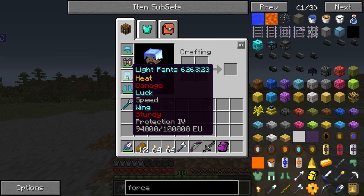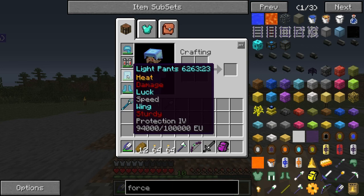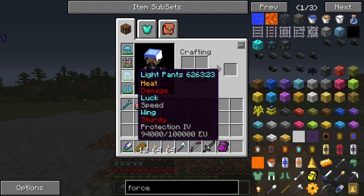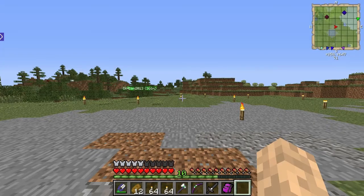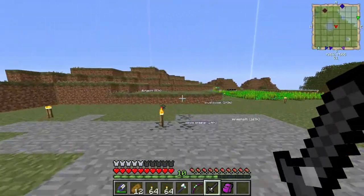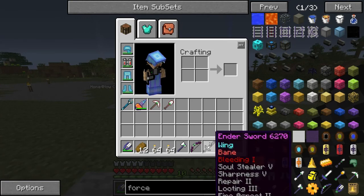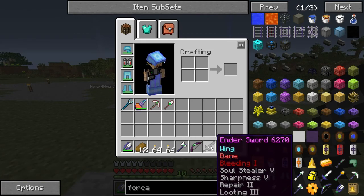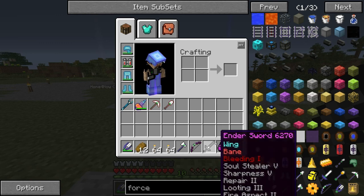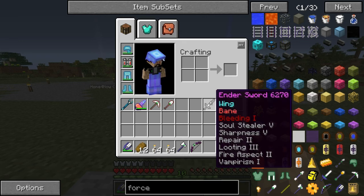The armor also has Speed, Damage, Luck — which is like Looting — Wings, Heat, Sturdy which makes it last longer, and Protection. The ender sword has Wing, though I think the Ender enchantment cancels that out. Bane poisons enemies a little, Bleeding deals extra damage, plus all the regular enchants. The sword is so long it goes off the screen!